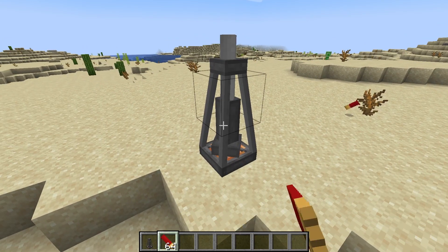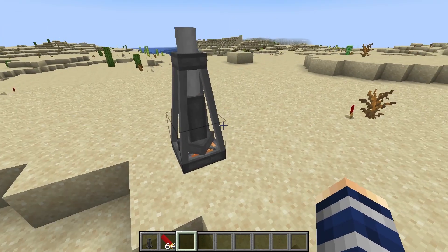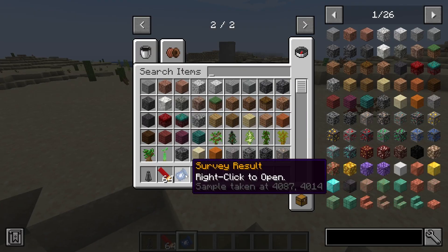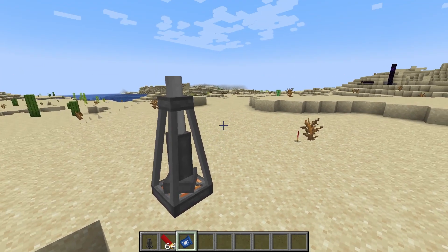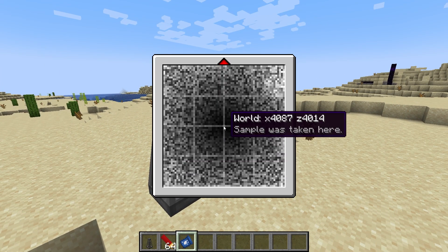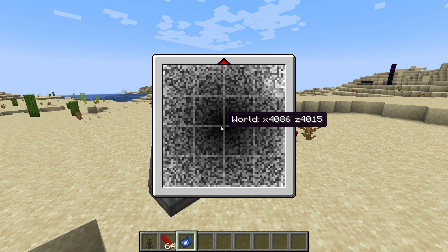We're going to right-click a cartridge inside, then with an empty hand give it a click — boom, cartridge shoots out. That's going to give you your survey result. Right-click your survey result and it's going to give you where you did your survey.